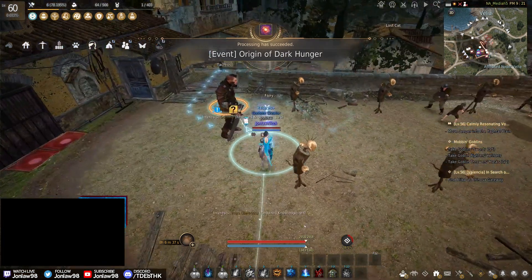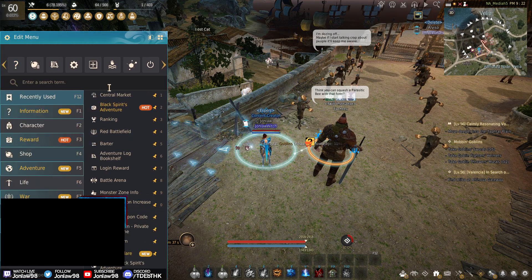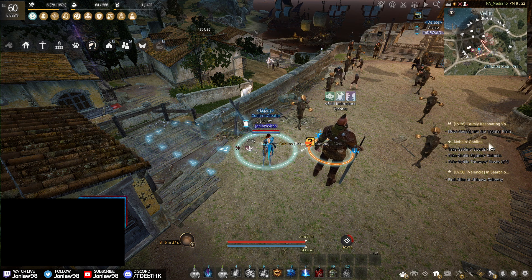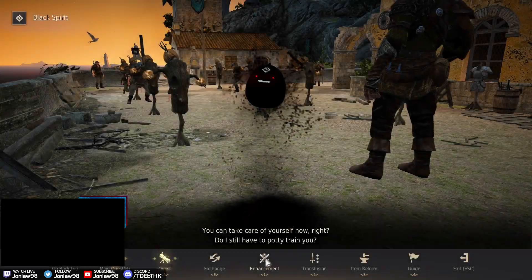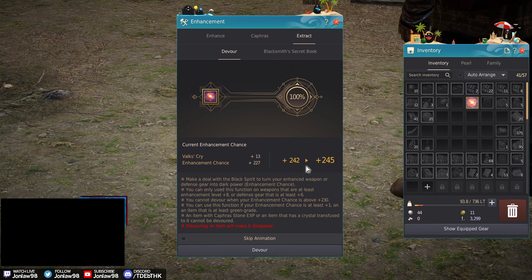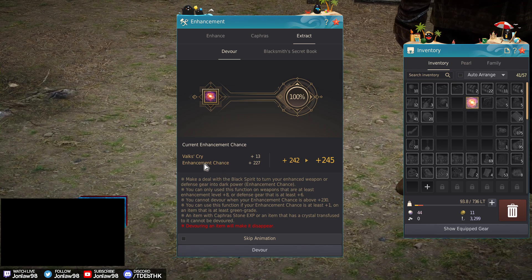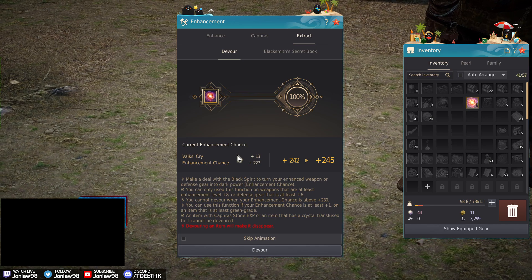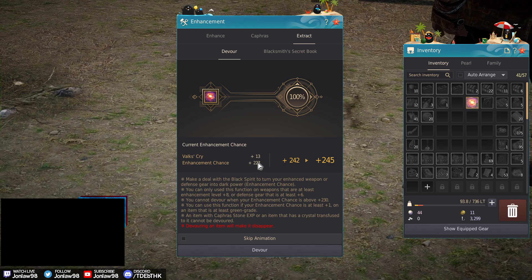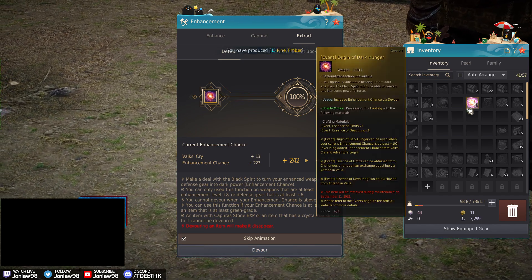Here's where things get tricky and where a lot of questions come up. What kind of stack are you going to use it on, and how do you use it? First, go to your Black Spirit, then go to the Extract button. You'll see your current stack — it's 100 — and it'll bring your stack up from 242 to 245. It uses your base stack in enhancement, not Valks and not the bonus ones from your Ruben Journal.